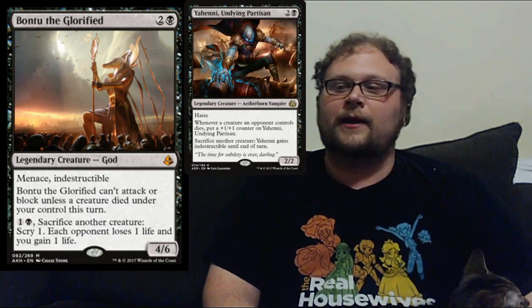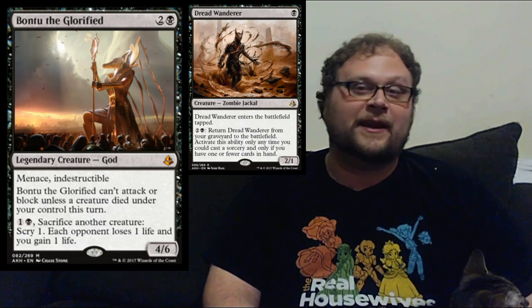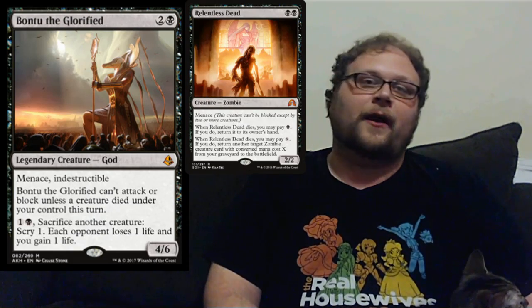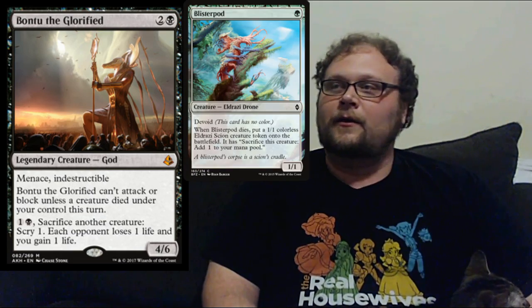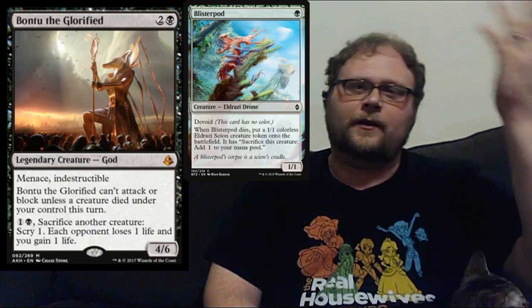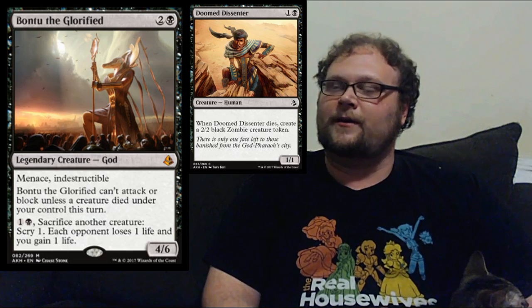This is basically another Zulaport Cutthroat you can throw in your deck in standard. We've got Yahenni right now, we saw Dread Wanderer earlier today which seems to work well with this, Relentless Dead already exists, Scrapheap Scrounger to a certain extent, Blister Pod in standard, and we just saw Doomed Dissenter which works well with this too. It's like a Zulaport Cutthroat and a Catacomb Sifter stapled to each other with menace. The menace is actually sneakily ingenious — you're sacrificing guys but they still need multiple blockers for this.